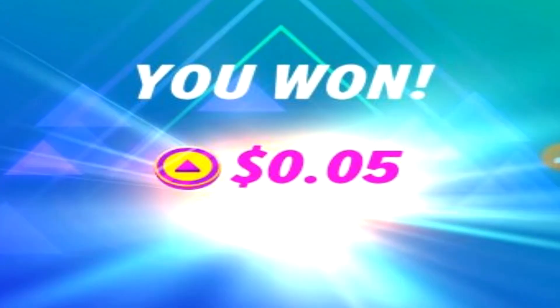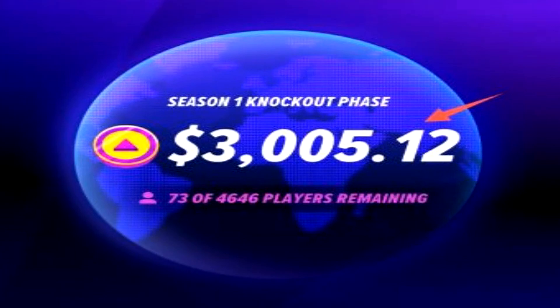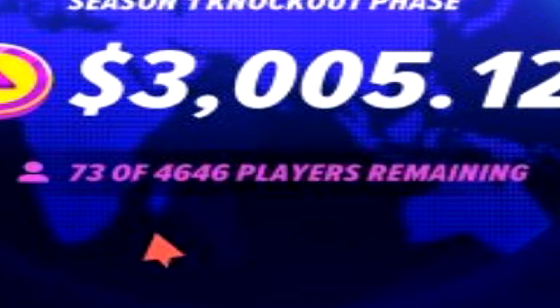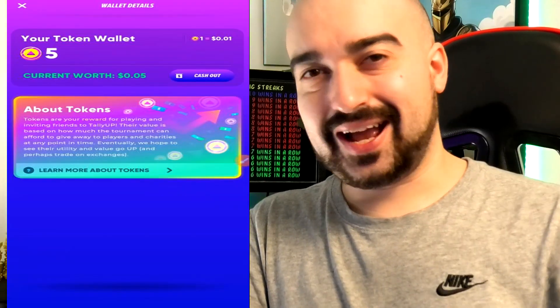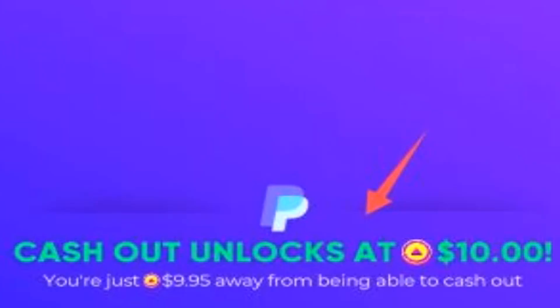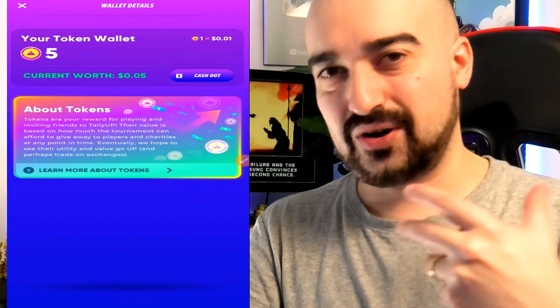I won five cents of the TallyUp token. So now we're actually able to explore the TallyUp application. You can see in the middle of the screen there's a $3,000 tournament going on at the time of this recording, and it seems only 73 of the players are remaining out of the 4,600. At the top of the screen you can find your balance. Having five TallyUp tokens gives me a real world value of five cents — so one TallyUp token equals one cent worth of currency. If we hit the cash out button, it shows us that the minimum cash out for TallyUp is $10 worth of PayPal currency. That's quite a high threshold, but hopefully the games are actually going to be worth our time.